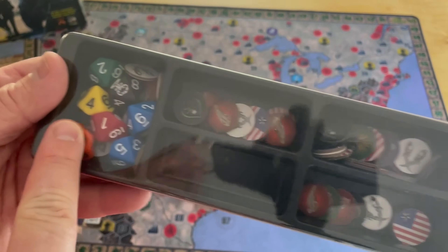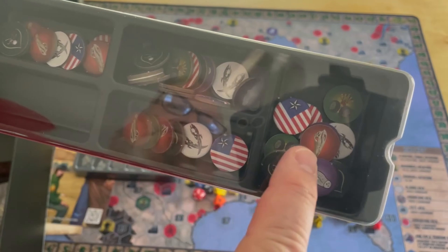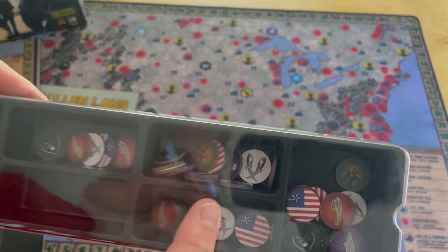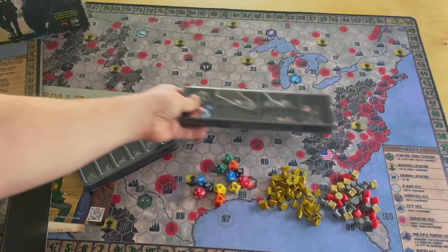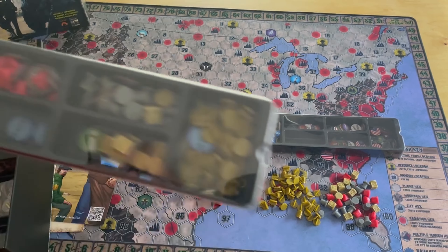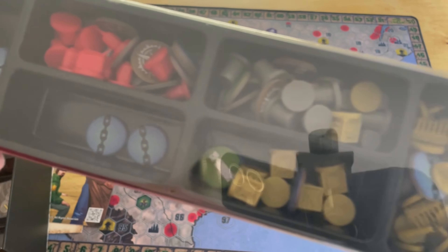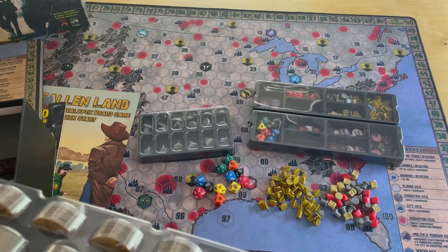Here are those extra dice, and a whole bunch of markers - all different types. These are actually faction markers. These you use to track where you are on the world map. These you might put out on the world map when you've conquered or explored areas. Really a nice addition - there's a bunch of stuff in here. Another pack with a plastic injection molded tray with more of those components. It got shuffled around in transit.